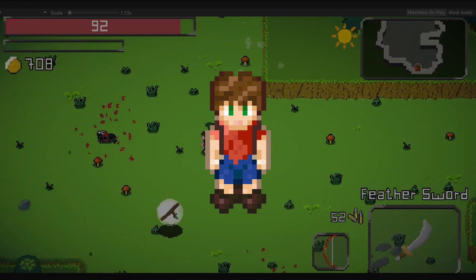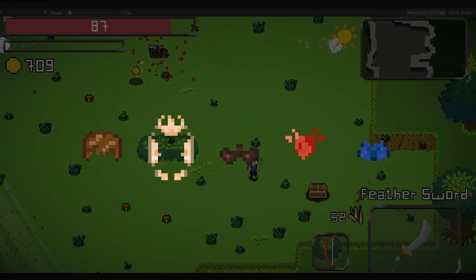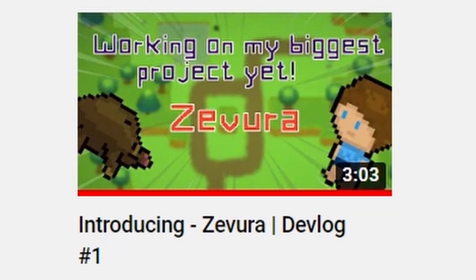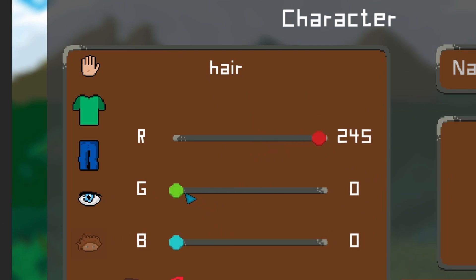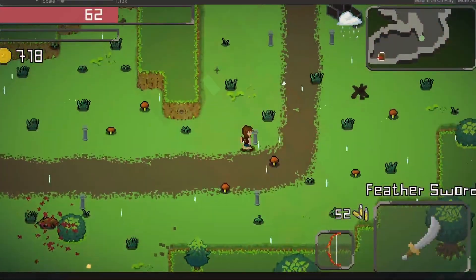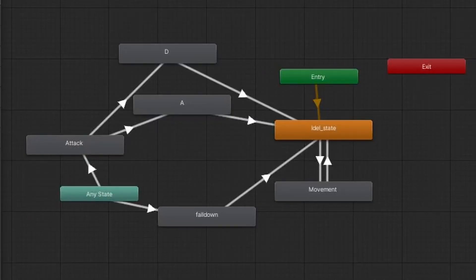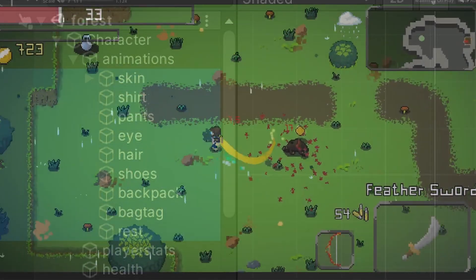So we have to separate the entire sprite into smaller parts — like the skin, shirt, and so on — and colorize them correctly using white-toned images. You start off with a white-toned image which can be colorized by the built-in sprite renderer component's color field. That way you can change the player's color using a movable slider. This took me an entire week, and it needs to be done exactly nine times since the attack animations are still missing.